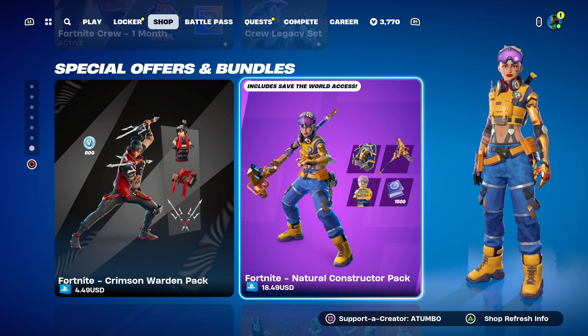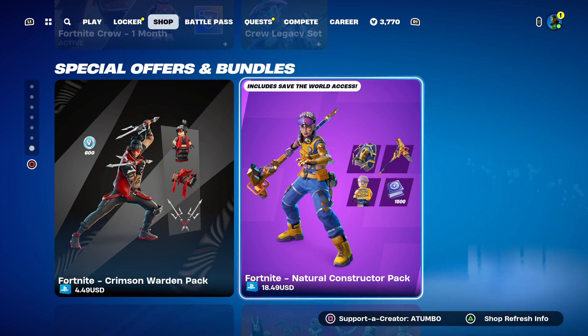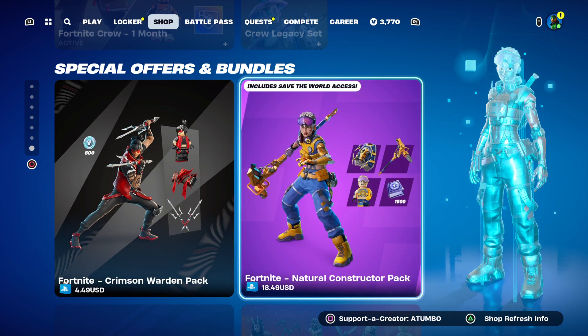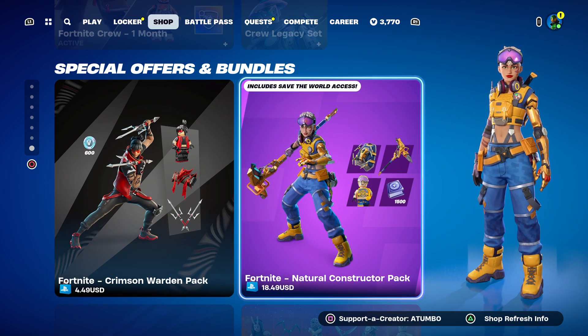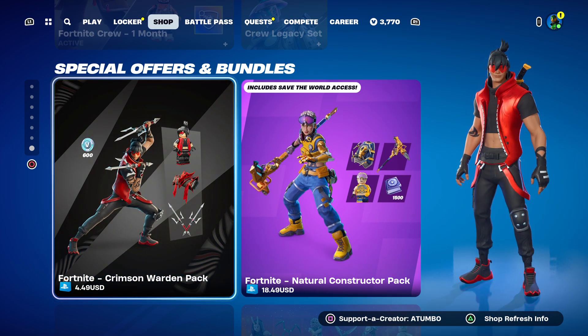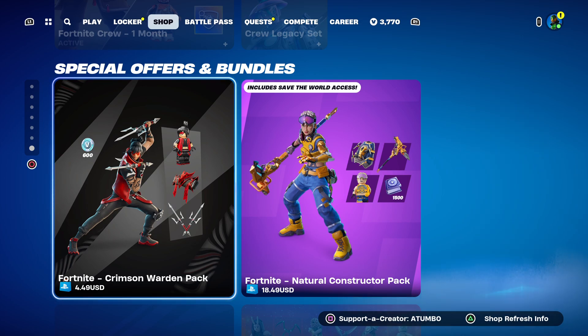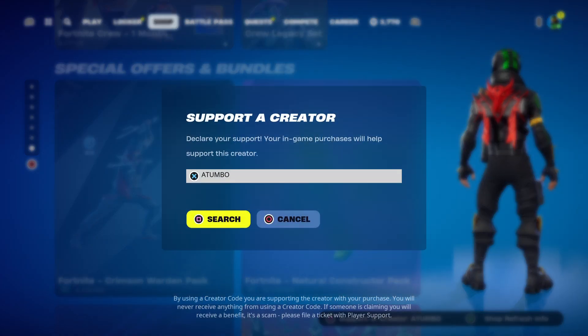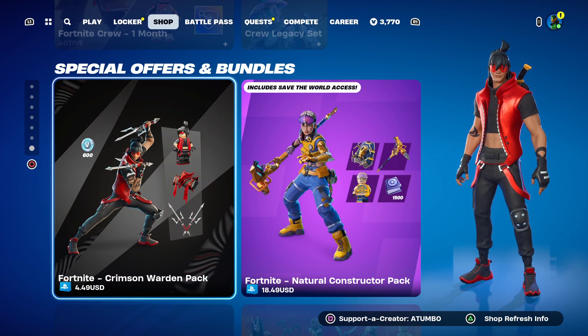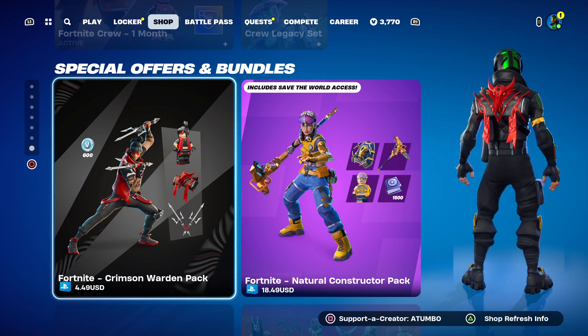Those seem to be two brand new packs — one of them is five dollars and the other is twenty dollars. It's $18.49 plus tax and $4.49 plus tax, so that rounds up to about five dollars and twenty dollars each. Let me know your thoughts — will you be picking up any of these items? Leave a comment down below and don't forget to use my creator code at Atumbo in the item shop, hashtag Epic Partner. By doing so you help support me, the channel, and everything we do here. Check out any of the videos on screen or subscribe for daily content. Captain Atumbo — stay one better, Tumbo, and take care.